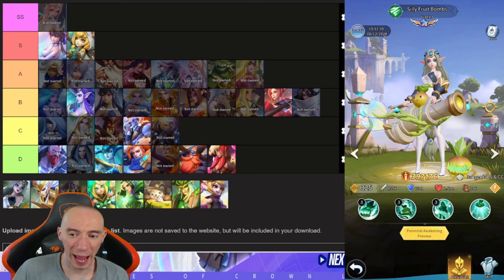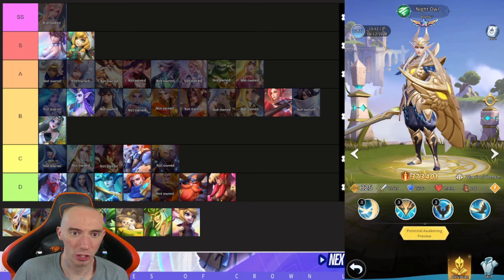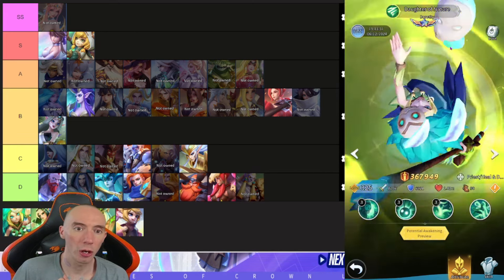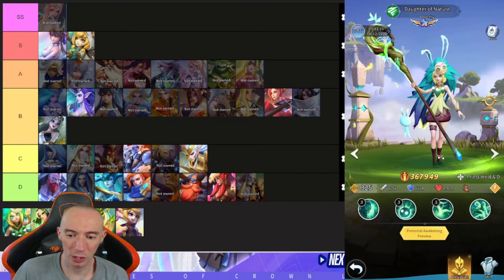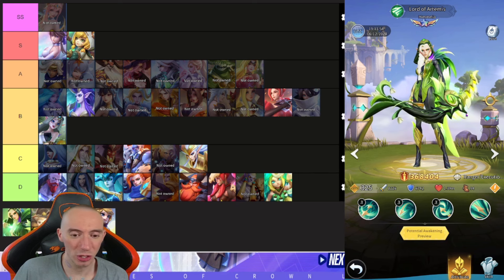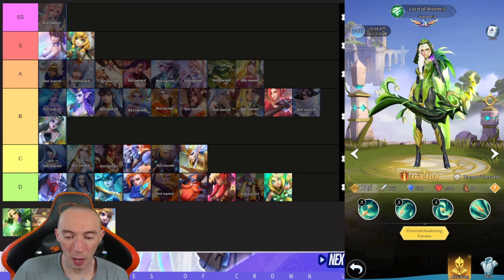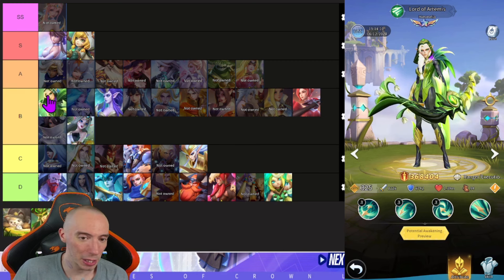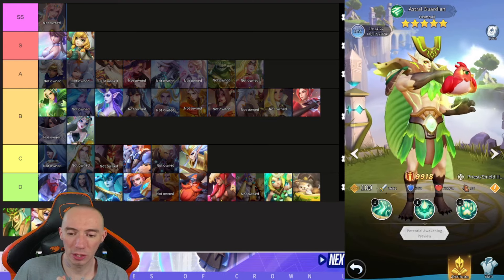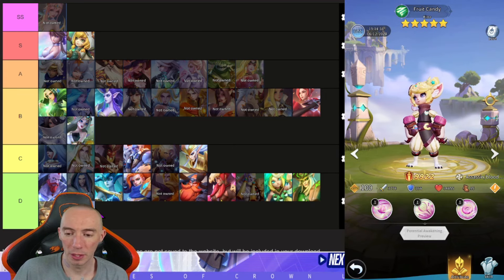Silly Fruit Bombs specializes in DPS and crowd control — about average, putting in B. For the weaker green characters: Night Owl is C. Blades of Storm goes in D. Daughter of Nature is weak with better healers available — D. Lord of Artemis has a great execution combo ability and I've been building them to seven stars, but there are better long-term characters — putting them in B, like a high B-plus. Savage Beast is easily D — way better warriors out there. Astral Guardian only has three skills — D. Fruit Candy also has three skills with better assassins available — D.